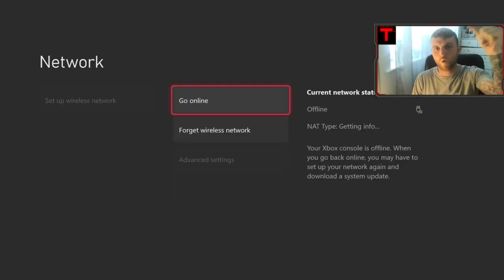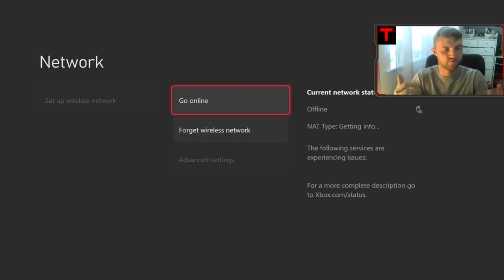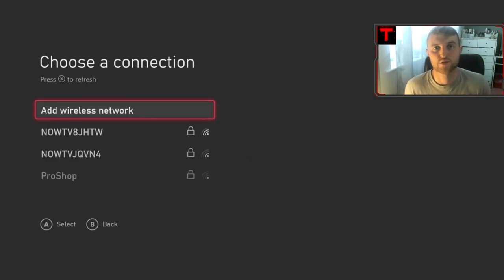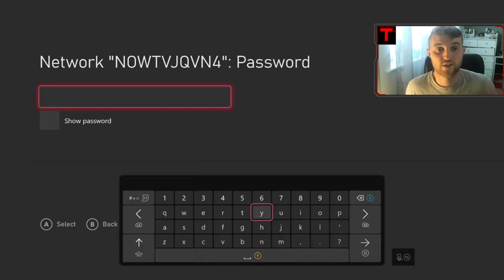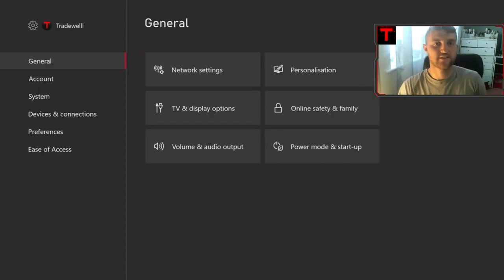Go to your network settings, click go offline, and then count one, two, three, four, five, six, then go online. What you need to do is click set up wireless network. Now if you're on PlayStation, you just click go online and it instantly puts you back online. But for Xbox, you're going to need your Wi-Fi password. Once you've entered that in, we're going to be going over the next steps.